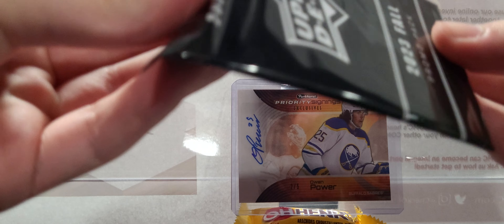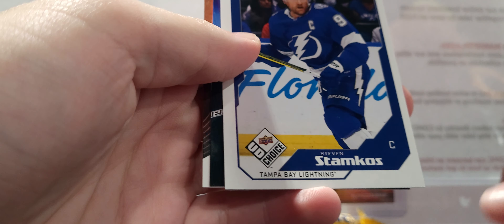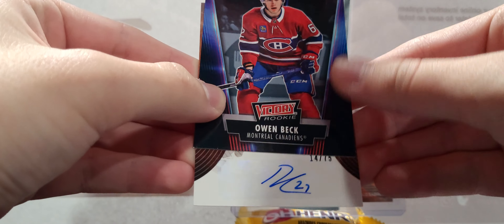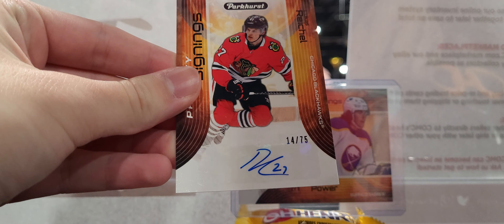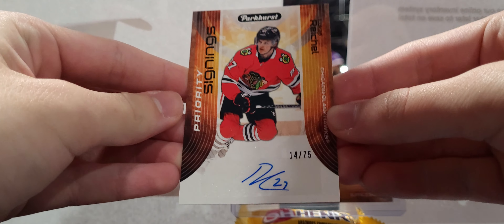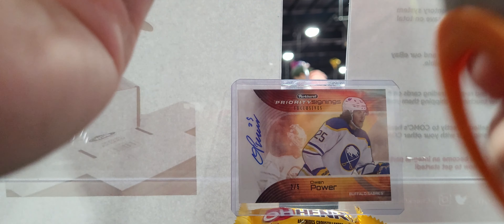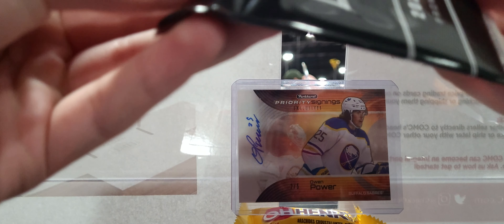There is a Misa one, which would be a good card to get. I don't know if there's a Bedard — there might be. Another auto: Stamkos, Owen Beck rookie, and Lucas Reichel, 14 of 75. He's struggling, but still a good prospect — people are high on him, more so for Bedard, but he's not bad.